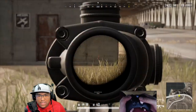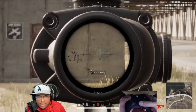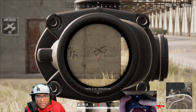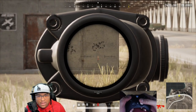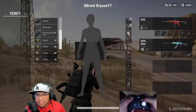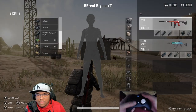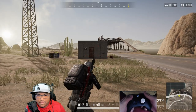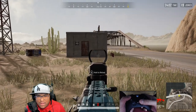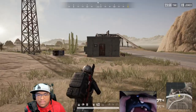That also relies on having a 4x or 3x scope. For the M4 fully stacked with a compensator, it's really easy to control the 4x sprays. Now let's look at the M762 — even with the M762 fully stacked or with no muzzle attachment, it's harder to control because it's a 7.62 gun, but look at how much difference the compensator makes.